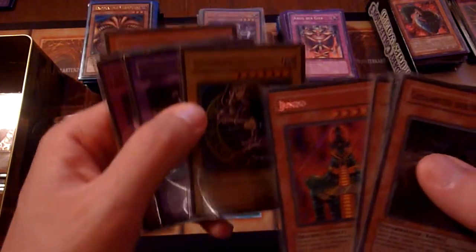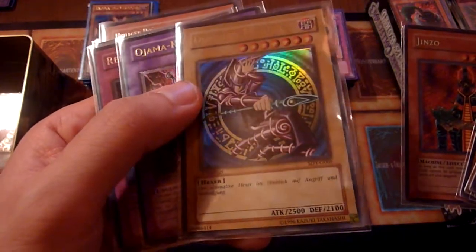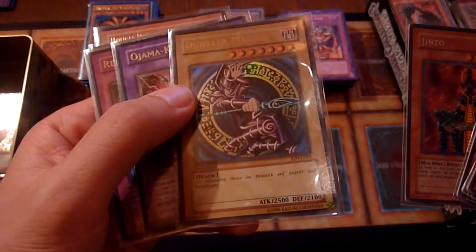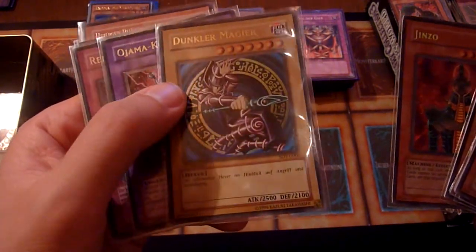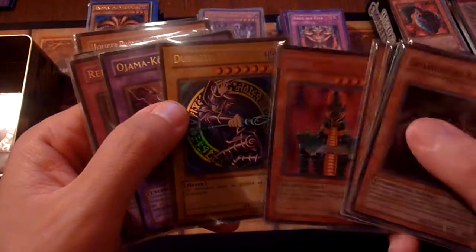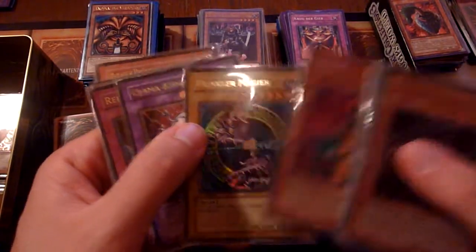We have a Dark Magician — you can see it's a German one, first edition from Starter Deck Yugi. Unfortunately, it's not quite as valuable as the English version. I expected it to be around maybe 50 euros or something, but it's more like 20.